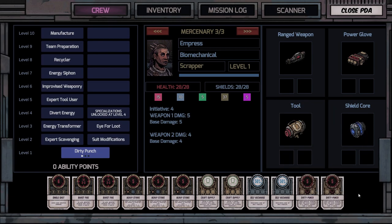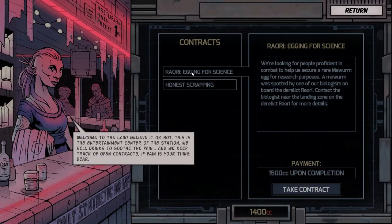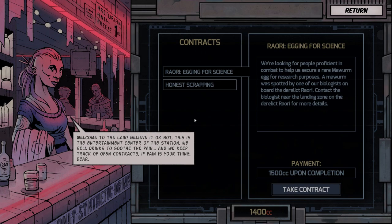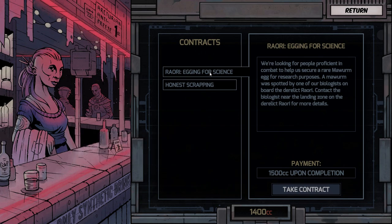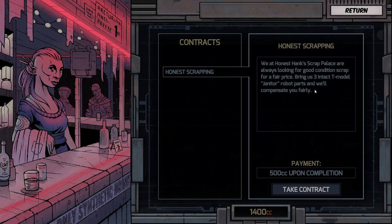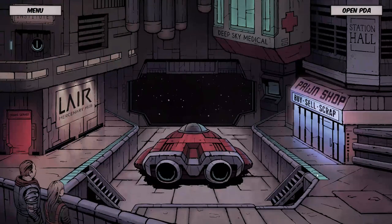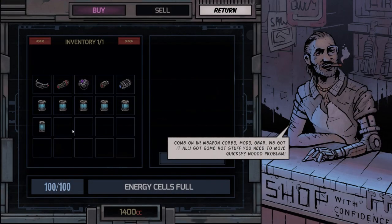Let's go get some contracts. This part is static as far as I know, but the derelicts themselves are randomly generated, which is nice for replayability. 'Egging for Science' has us finding worm eggs — we'll take that for 1,500 CC. Then 'Honest Scrapping' from Honest Hank wants us to get three intact T-model janitor robot heads — we'll take that too.